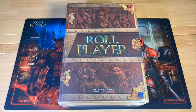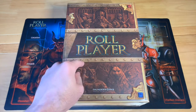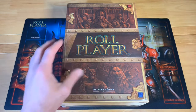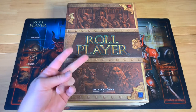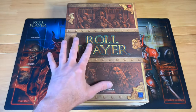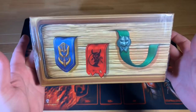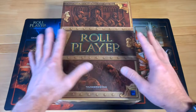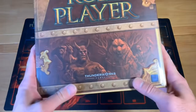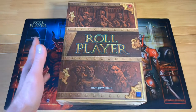Greetings, I'm Barent, and welcome to Meet Me at the Table. Today we're going to be doing an unboxing of Roleplayer. This is the Friends and Familiars expansion for Roleplayer. I already have the core set and the Monsters expansion, so I don't actually have those to unbox.